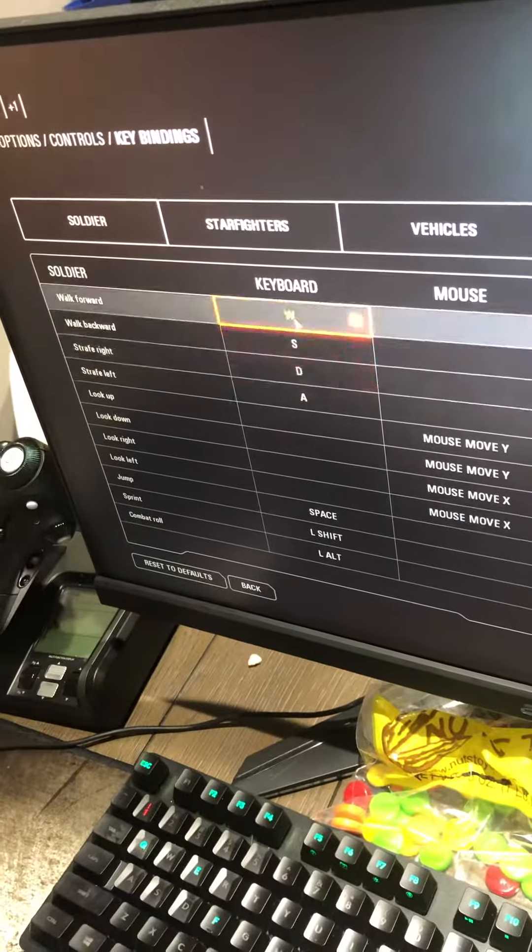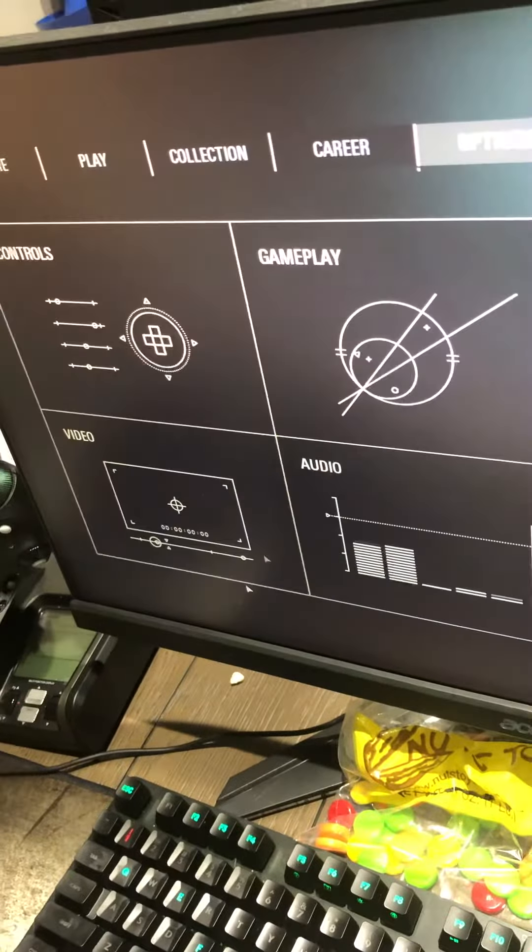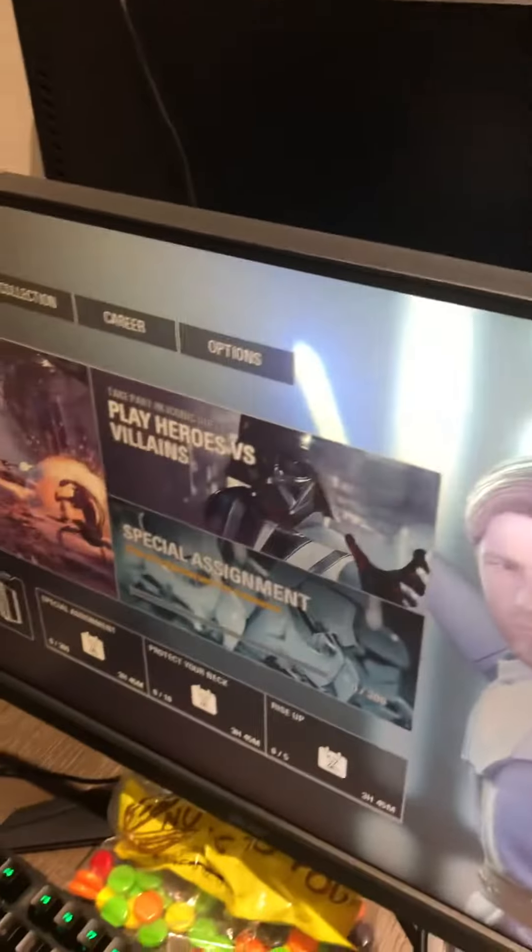Went back up to key binds and then rebinded the walking, got in the game and it worked. So just make sure you don't have anything else plugged in, and disable Discord and Origin overlay.